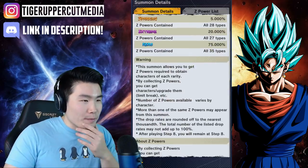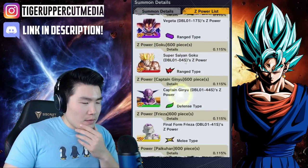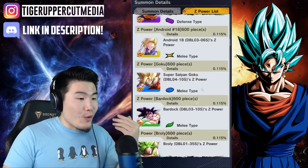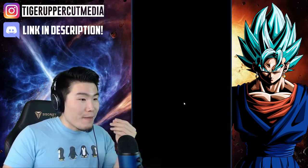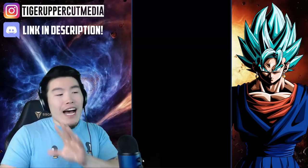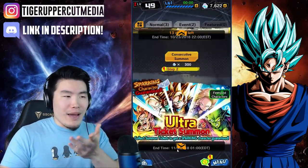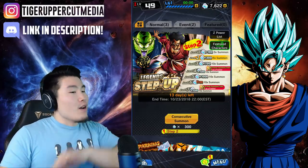Let me check the Z power list real quick. It looks like all the sparkings are on this banner, so I really hope I pick up Super Vegeta — I really really want him. And of course his son is somewhere in here too; those are my two most desired cards. And there's the new Trunks, probably not on this banner since it's still up, but I really want that new Trunks as well and the new 16.